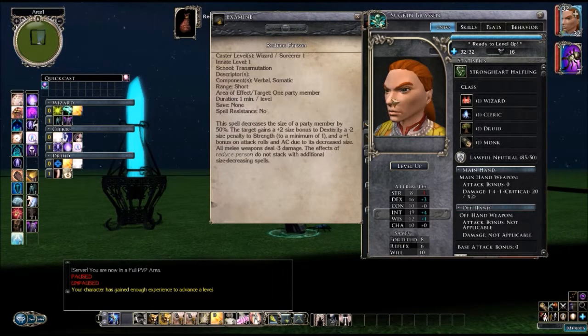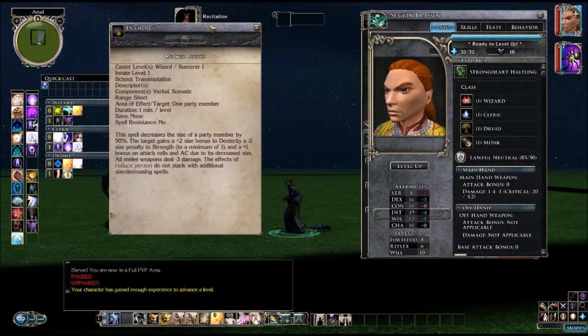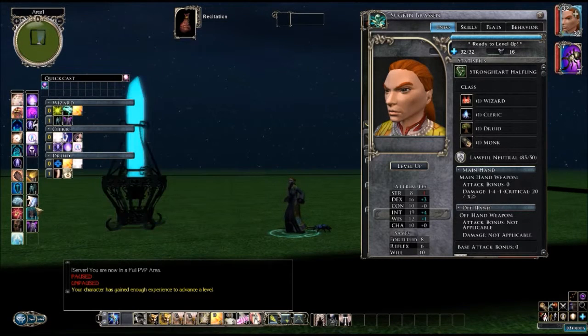Reduced Person — much like having small stature for being a little character — you can cast this as a wizard or sorcerer level one spell, shrink yourself or someone else down. That person gets a Dexterity bonus, loses some Strength (minimum of one), gets an attack roll bonus and armor class bonus due to their decreased size. And remember the Dexterity went up, so they should also get another bonus to their Dexterity through Dodge.